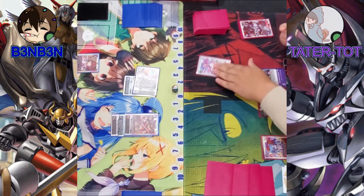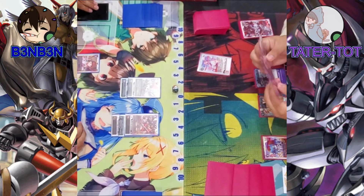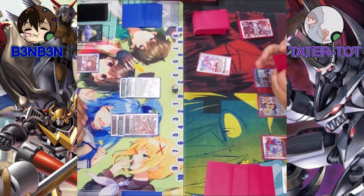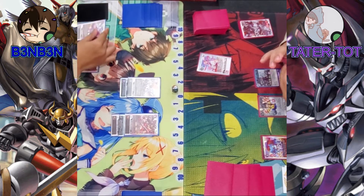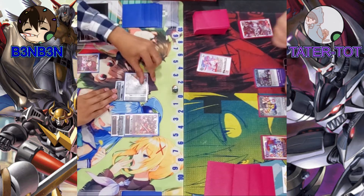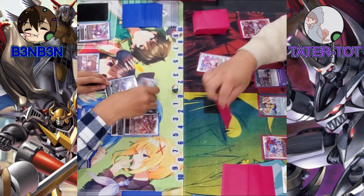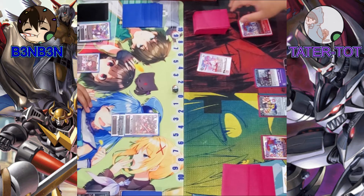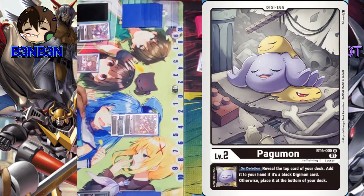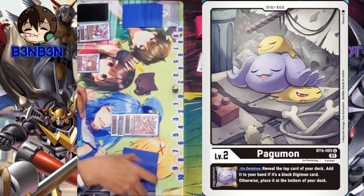My turn. I draw. Hatch. Main phase: I'll have Pagamon and Tadoramon — draw 1. Chikurimon's just going to keep punching you — 1,000 to 1,000. Pagamon's effect: when my Digimon dies, it reveals the top card of my deck. If it was a black Digimon I could have added it to my hand, but it is not.